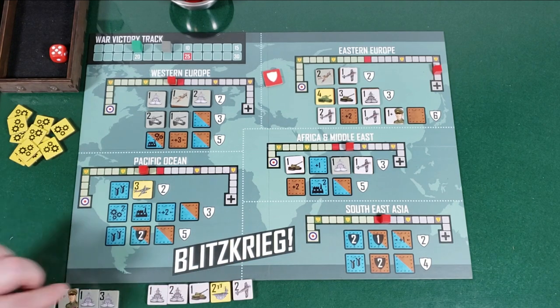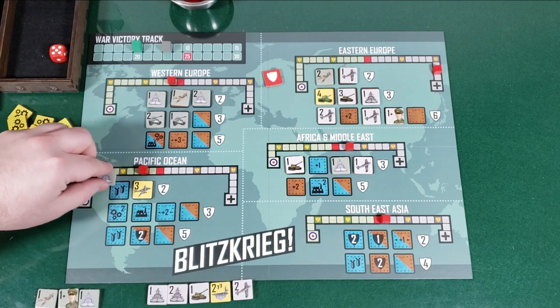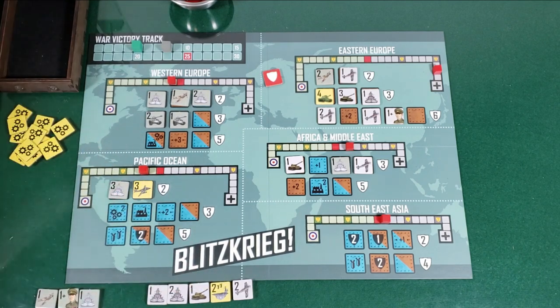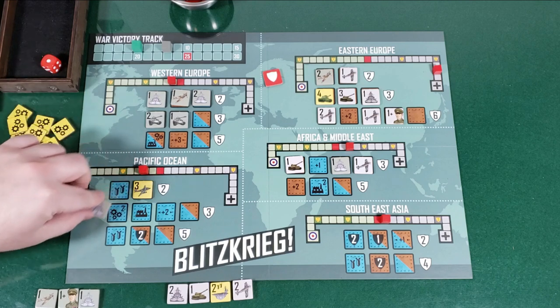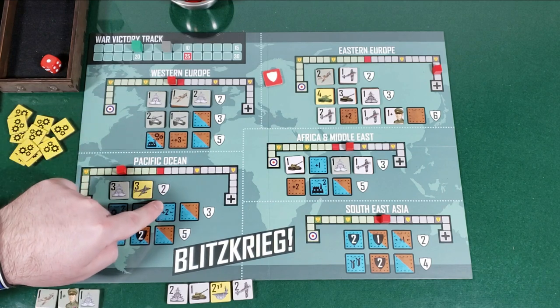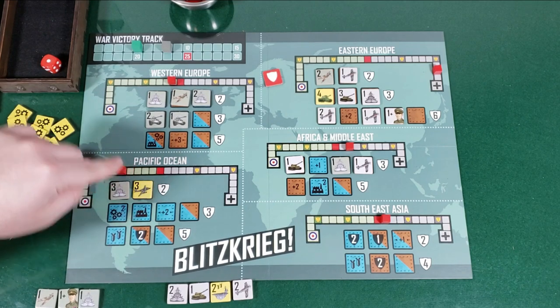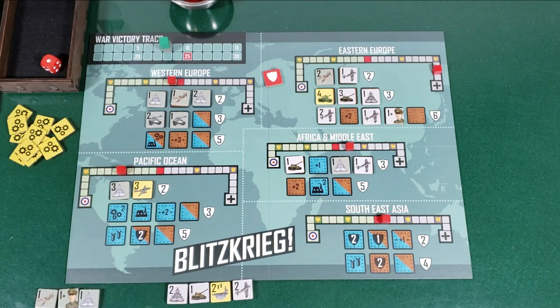My turn. With this three naval, I'm going to play him in the Pacific — bombing mission. One of their five, rolling — this one goes back in their bag. I gain three: one, two, three. I close out the campaign, which is two, plus I reached the one VP spot, so total three. One, two, three. We're tied right now at victory points — doesn't really look like it on the rest of the board. Drawing a two tank.